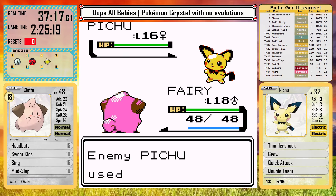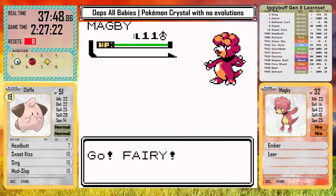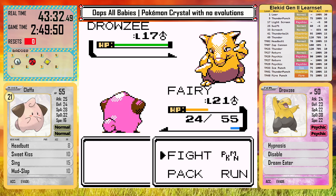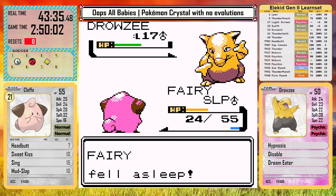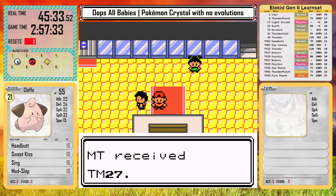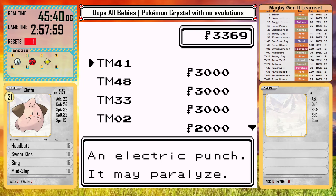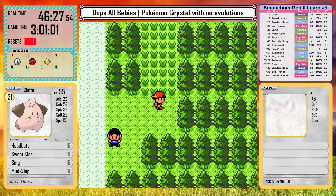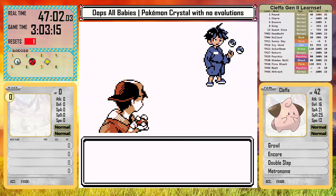Heading north from Goldenrod, we're going to fight both a Pichu and a Magby. On Route 37 I ran into a trainer with a Drowzee — it knows Hypnosis and Dream Eater. This creepy Pokemon wipes out my entire team and I have to white out — my first official white out in this run. I stop at the Goldenrod Mart to pick up a TM for Thunder Punch, which will be very useful in just a moment. On the way back I also stop and pick up the TM for Rollout, and then I knock out the Drowzee to get my revenge.